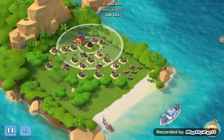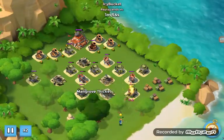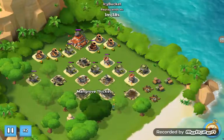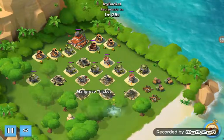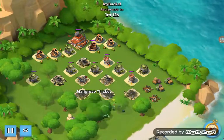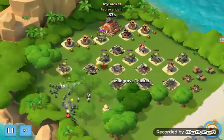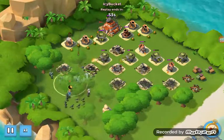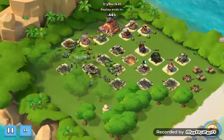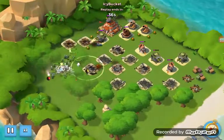The biggest weaknesses to this strategy are mines, mortars, high level flamethrowers, and high level machine guns — and really high level rockets, though you don't see those at this level. High level mines will destroy your riflemen, which is why I like to deploy Everspark first to take care of some machine guns, flamethrowers, and sometimes mortars. Her critters also destroy the mines.